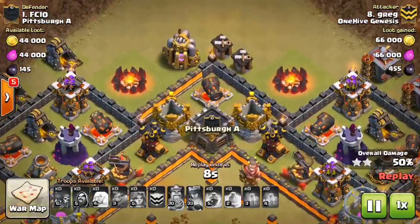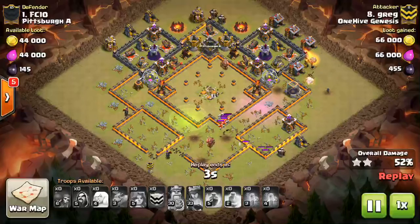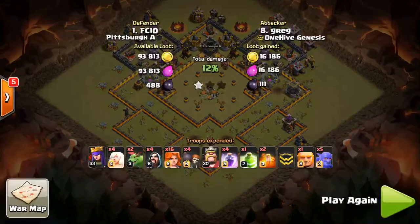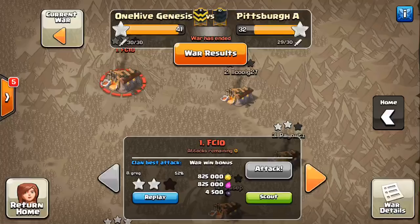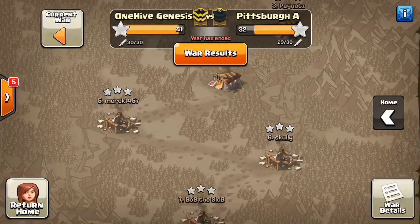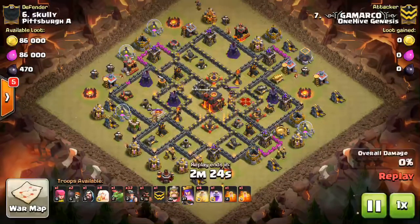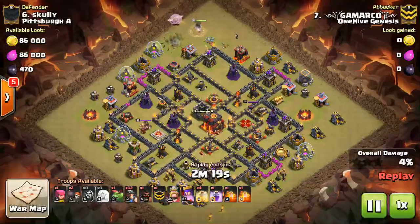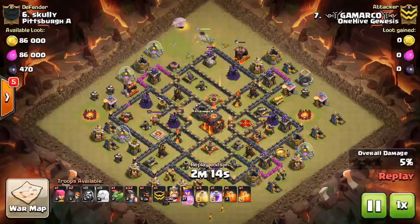He probably could have dropped a few minions up top just to get a few more percentage points. That's something you should always look for — bring a few archers and a few minions, especially if you know you'll take out the Eagle on your path to the Town Hall. Because if you don't get the Eagle it can target anything on the map. But if you know you're going to take it out, bring a few archers or minions to snipe exposed buildings, because you might find yourself at 45% and need those extra troops.